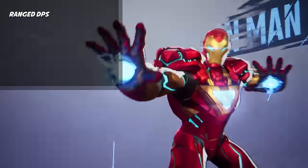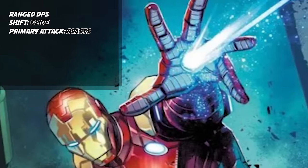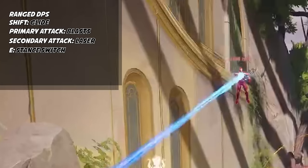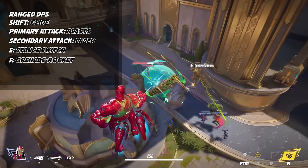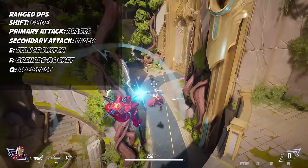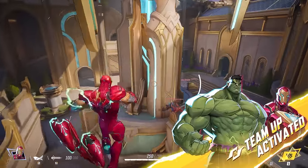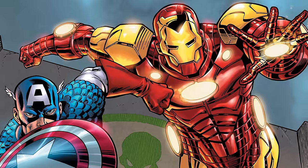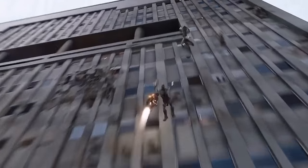Iron Man is a ranged DPS character that can fly around the map using his shift ability. His primary attack shoots blasts from his hands, and his secondary is a long-range laser-type blast. His E changes stances, empowering his primary and secondary attacks. His F ability is a grenade that deals AOE damage, and his ultimate is a big blast that can wipe out entire enemy teams. Iron Man also has a team-up with Hulk that empowers his laser into a gamma ray laser. Hopefully there's also a team-up with Captain America where Iron Man shoots a laser and Cap reflects it with his shield.